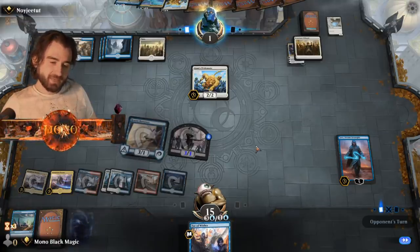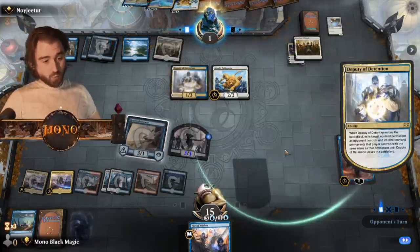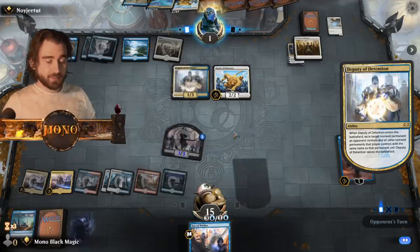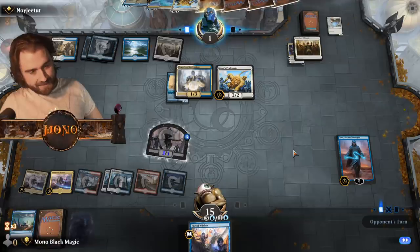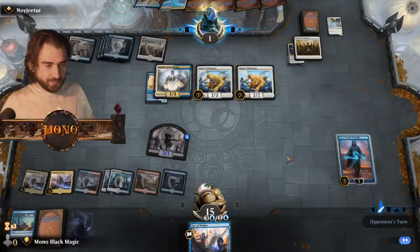Nice and a little bit of a pickle there. Can't really attack it. But that can take away the 3/3. Brazen Borrower — because he can't block this at least. And another Adjonis Pride Mate.